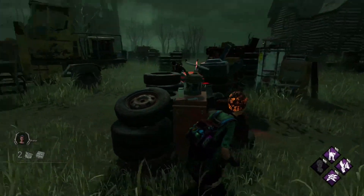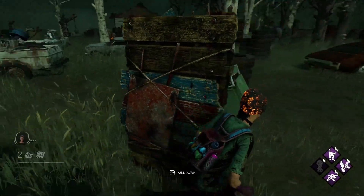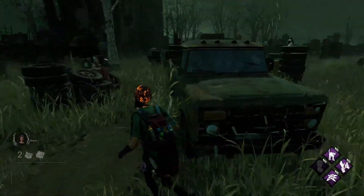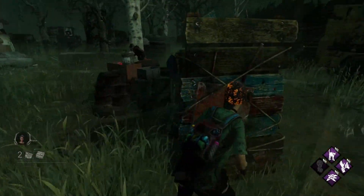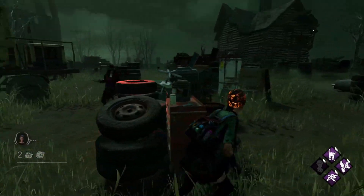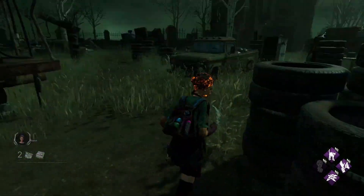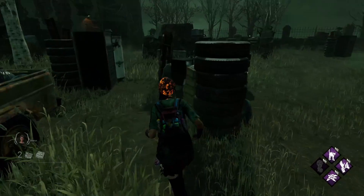First up, the Pig. If she crouches by a loop wanting to use a dash to attack on you, the best thing you can do is just run away from the loop towards another one. Either she has to cancel her dash and uncrouch, which takes time, or she continues to dash, loses you, or doesn't reach you with her dash and you can be on your merry way.